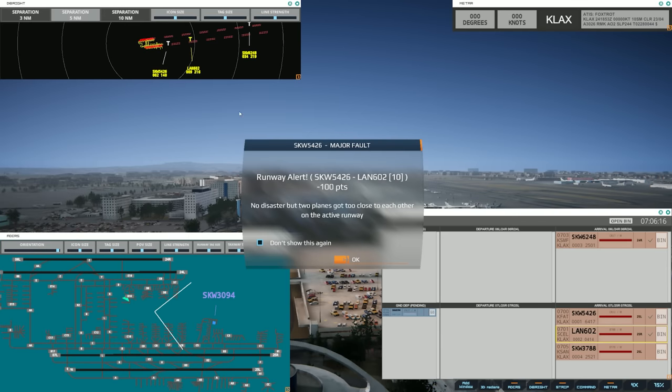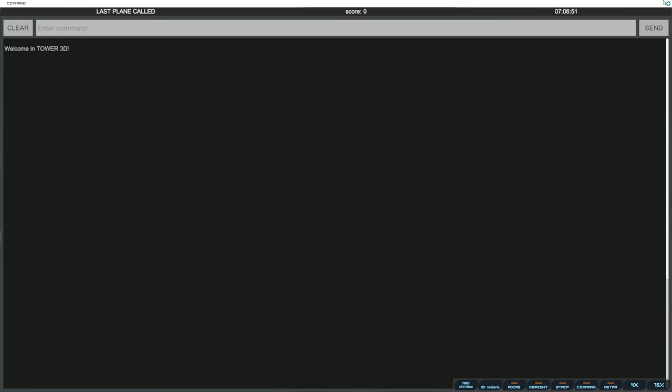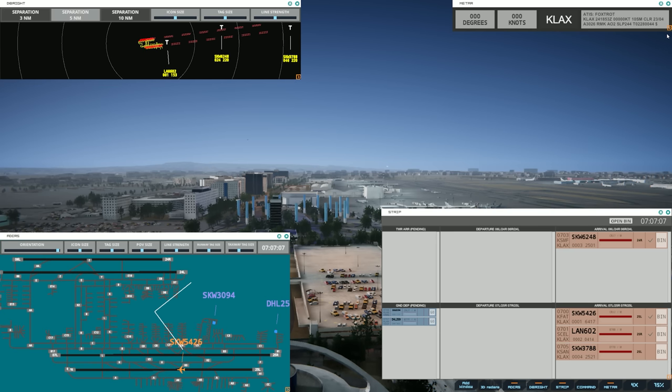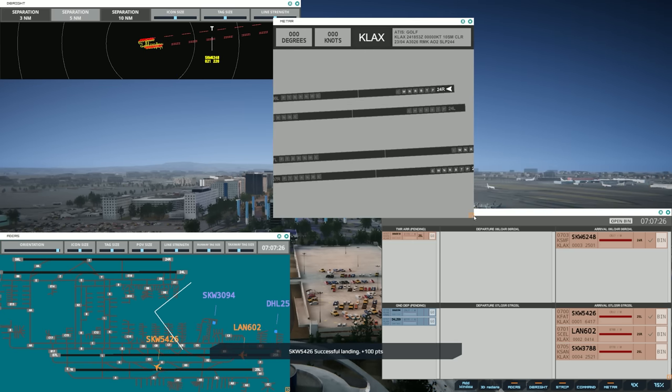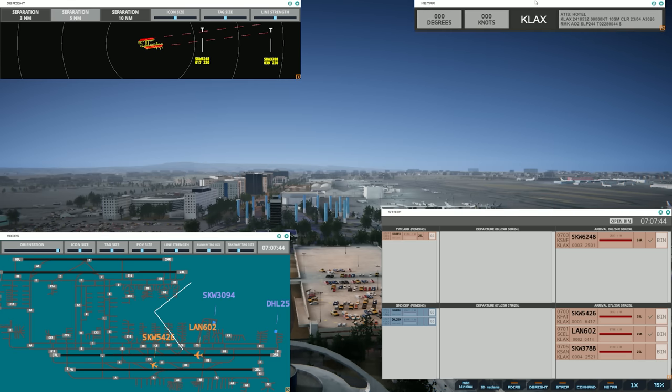Interesting — we're just getting underway and it's saying two aircraft on final got too close to each other on the active runway. They're both on approach to landing on parallel but separate runways with two miles and change between them. It's saying they got too close on the active runway — okay, I guess we're gonna have to turn off the simultaneous arrivals since it just can't do it. There's a major fault I've been tagged with, so let's move on.